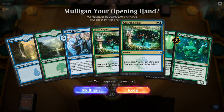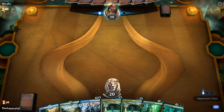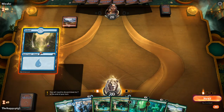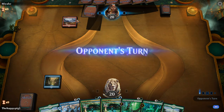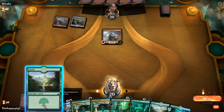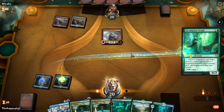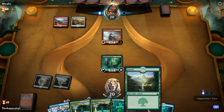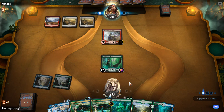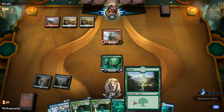This hand is very keepable. The third land makes it even more keepable. Mono Red perhaps? I hate Dreadhorde Arcanist — he's a butt. I'm going to play Incubation Druid, then Growth Spiral. Boros — some kind of Boros-y deck. He's going to have lots of combat tricks I bet. I've seen a Boros deck list with loads of combat tricks. If he attacks I'll let it go through because I don't want to lose the Druid — I'll have enough for two Growth Spirals.